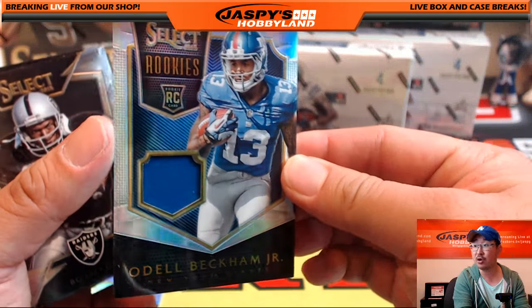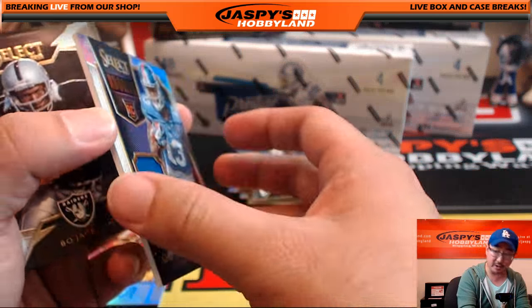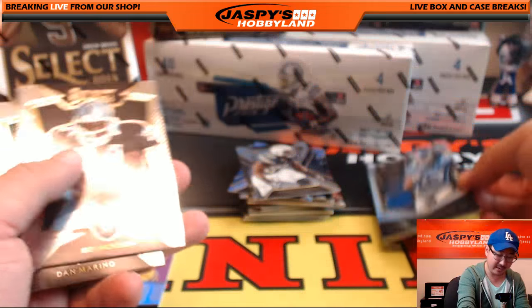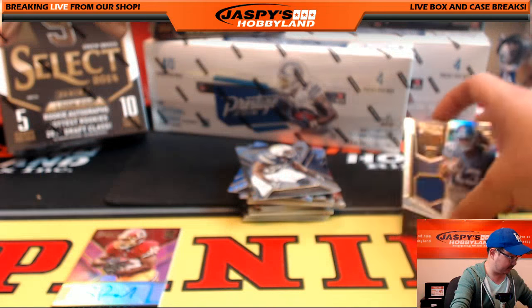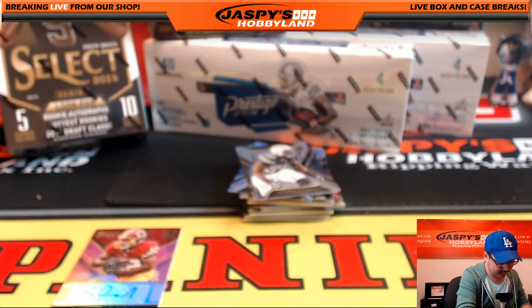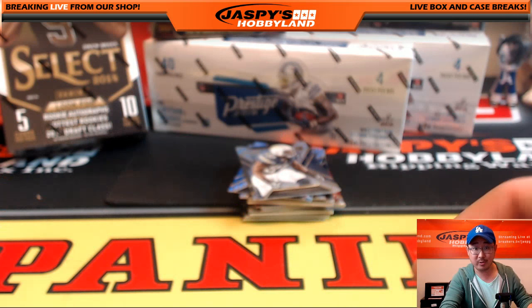Odell Beckham Jr. rookie card. Nice piece of jersey right there, 121 out of 299. So nice mini box there. Way to start with the train whistle too, Derek.